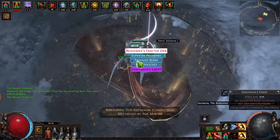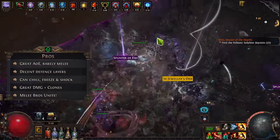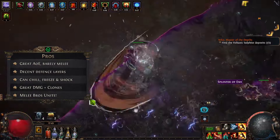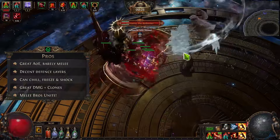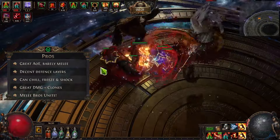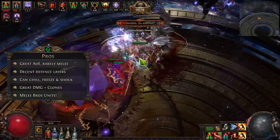Talking about the pros and cons of the build, the bigger pro is pretty much the AoE, because the build is barely melee at the same time. The decent defenses such as 100% spell suppression, block, and decent armor together with evasion are a pro as well. You can also chill and freeze the whole screen, which feels amazing. Damage is pretty great as well, especially when you have both clones up and when you have rage.